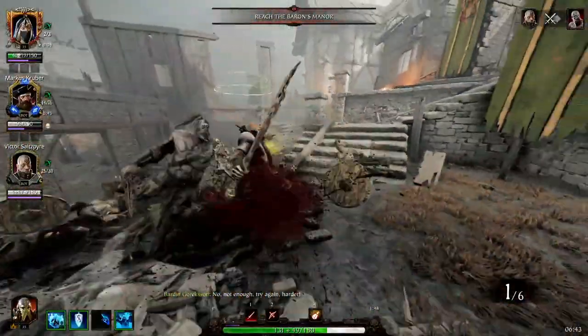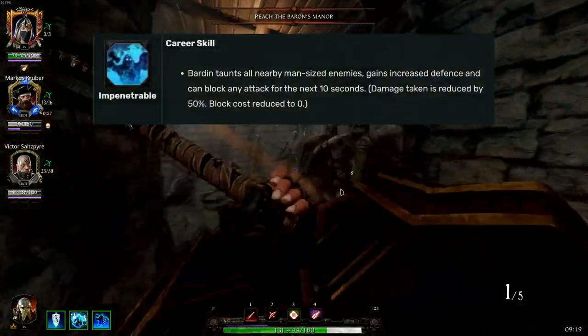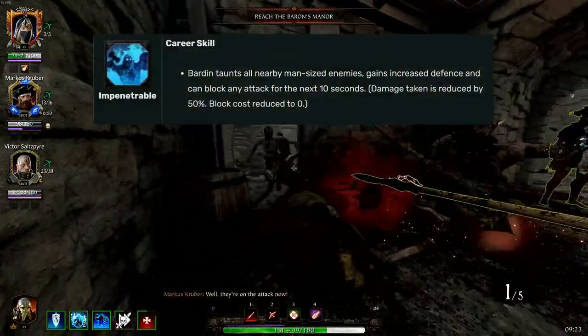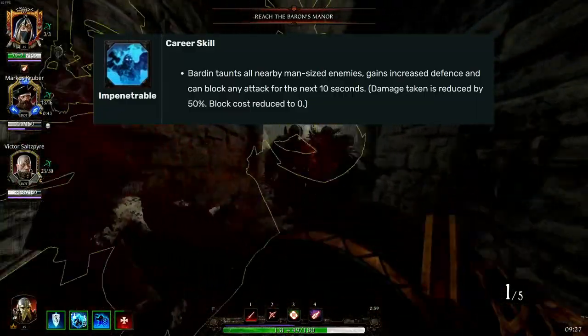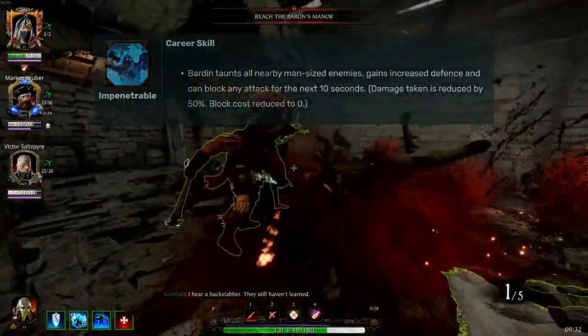As we go through, I will put a picture up of each of these on the screen. First off, Ironbreaker's career skill is called Impenetrable. Barred in taunts nearby man-sized enemies, gains increased defense and can block any attack for the next 10 seconds. Damage taken is reduced by 50% and block cost reduced to zero.